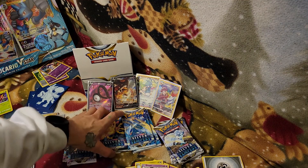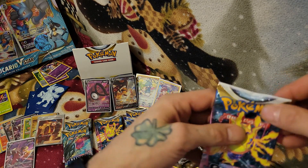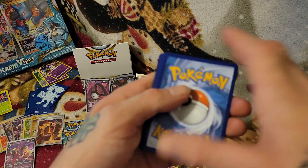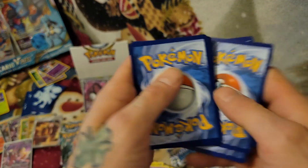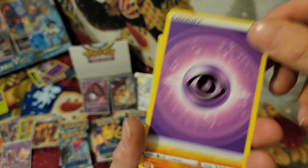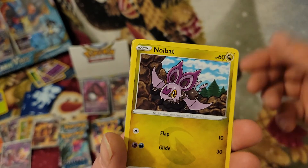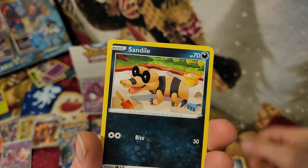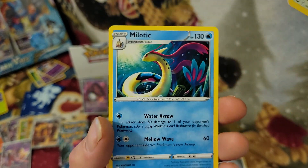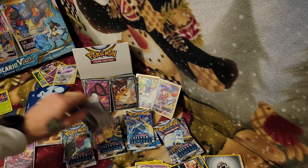Starting to bang through the Reggie packs now. Wondering if this half can beat the other half, because that first half was hit after hit after hit — it's going to be really hard to beat. Let's go with fighting. Got a Furiosa girl trainer — trainer gallery would be pretty cool. Or the Unknown, Unknown being a trainer gallery would actually be incredible. Non-reverse and another non-hollow rare — Moletik, that's nice.